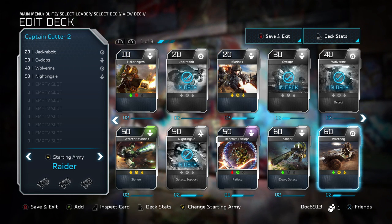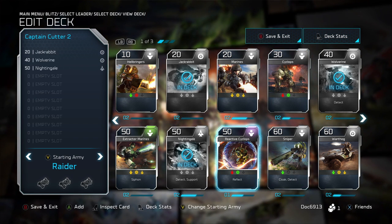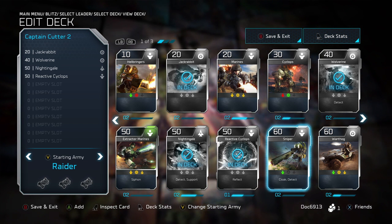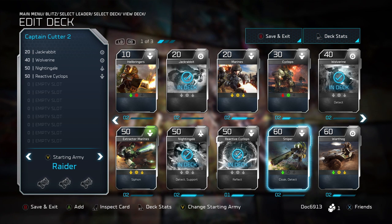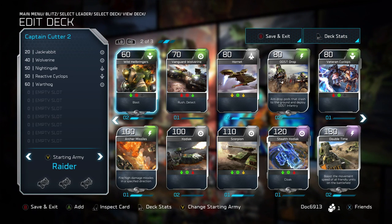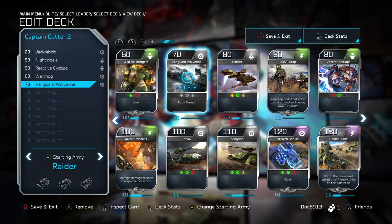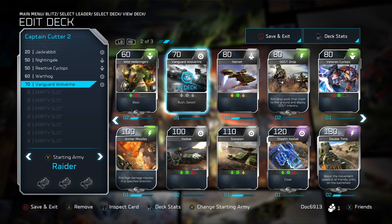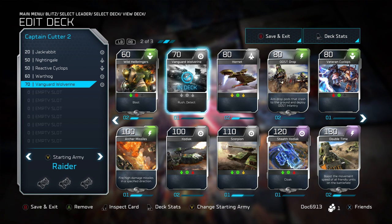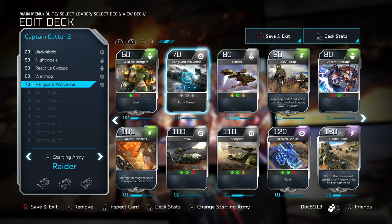For a quick build, because I have the Reactive Cyclops open, I might take the regular Cyclops out and throw the Reactive Cyclops in — a little more energy but the extra reflectability is quite good. Warthog is another quick, cheap unit you can drop in for 60 energy. For Wolverines, if you have Vanguard Wolverines or an upgraded version, feel free to swap them in. Rush means you can drop a unit anywhere on the map at full health and full damage without fatigue — it doesn't have to be at your base.